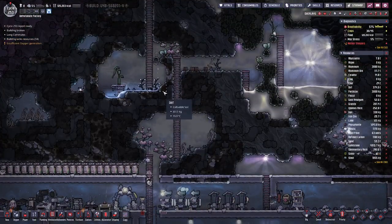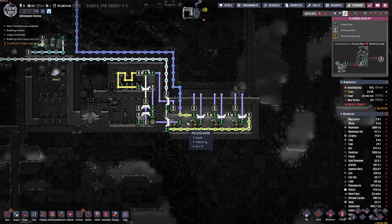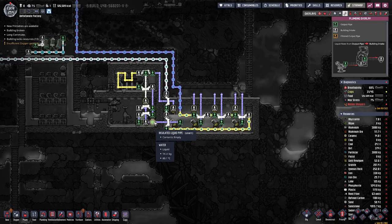We have the first water coming in here, and if we look at temperatures we are going in with 33 degrees and coming out at 27 degrees — so we are cooling by 6 degrees. That's not much, and that's probably because the polluted water in here is already at 23 degrees. We need to cool this further down, and now that we have fixed this setup that should be possible.